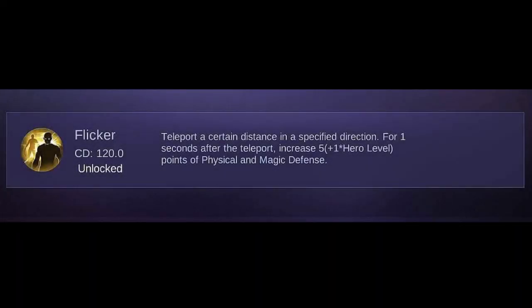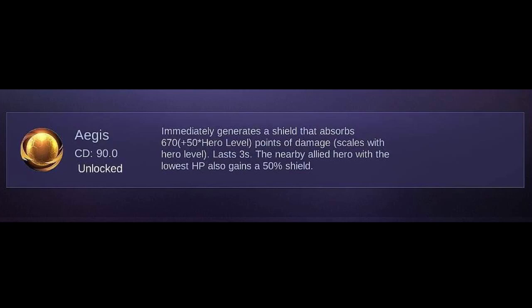One of the best spells to use on Moskov is Flicker. You can use it to escape danger or even death — I use Flicker a lot for marksman heroes since they must always keep their distance. You can also consider Aegis, which grants a shield to your hero for a short period and also grants 50% shield points to the nearby ally with the lowest health.